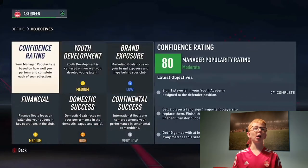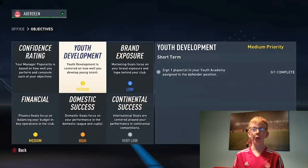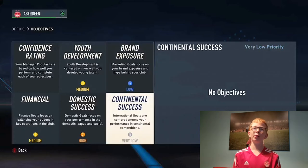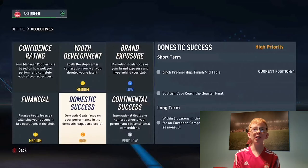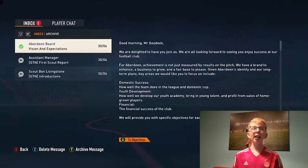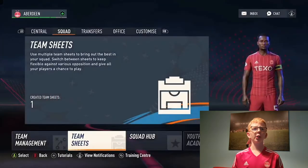Looking at objectives: sign one player in the youth academy assigned to the defender position, get a brand exposure boost, get 10 games with at least one goal scored in away matches a season — that shouldn't be too hard. No European competition, finish mid-table, and reach the quarter-final of the Scottish Cup. Within three seasons in the Premiership, qualify for a European competition. For financial objectives: sell two players and sign one important player, and finish the season without any unspent transfer budget.